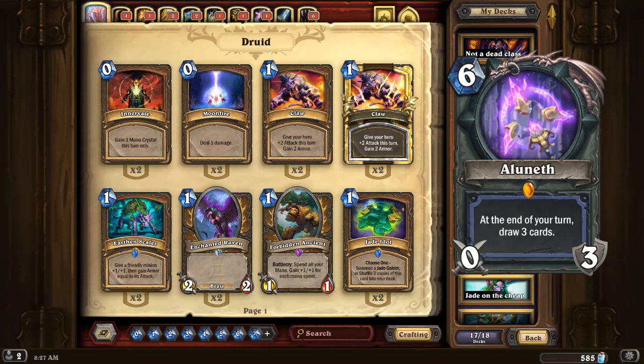Aluneth is a six-cost weapon with zero attack and three durability, which means that if your opponent plays Harrison Jones, they get to draw three cards. The durability is not particularly important for most caster weapons. The effect is: at the end of your turn, draw three cards. This is a weird one, because in terms of cost and effect it sounds balanced on paper, but you're almost hoping your opponent destroys it — or that you're playing Medivh, drop this turn six, get Medivh in your hand safely, so you've got a lot of ammo for Medivh to work.